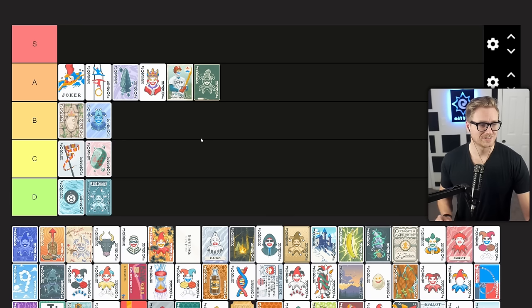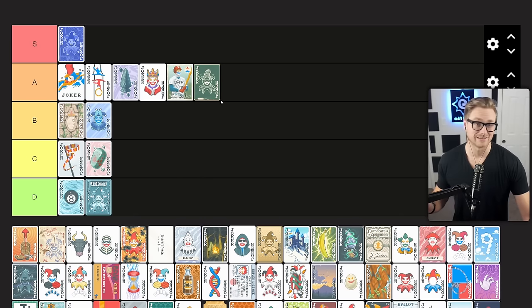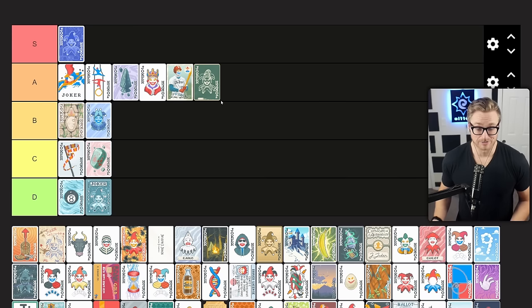Blueprint copies the ability of the Joker to the right. This is an immediate S tier for me. Essentially this just copies your best Joker and gives you two copies of it. Having two copies of your best Joker is going to put you in a very, very strong situation. This is an auto-include — if you have the money to buy it, you probably just buy it, no questions asked.